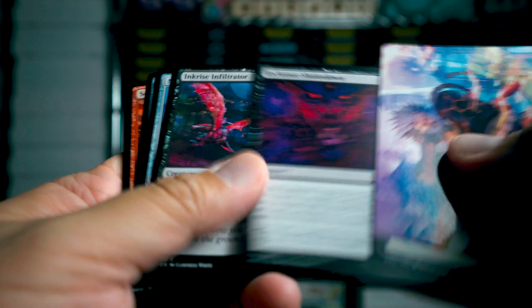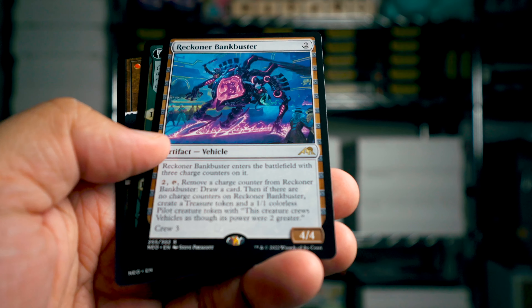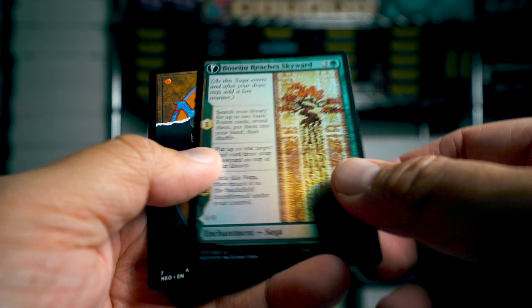All these boxes I got from Davis Cards and Games in Davis, California — my local game store. Reckoner Bankbuster, and Boseiju Reaches Skyward.